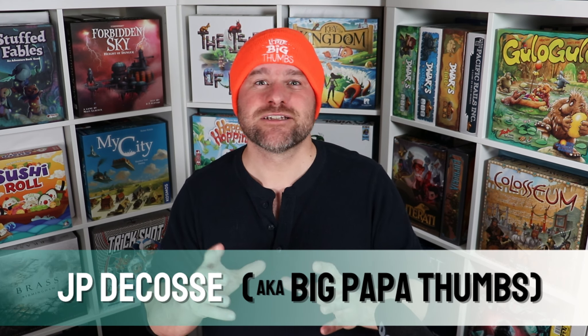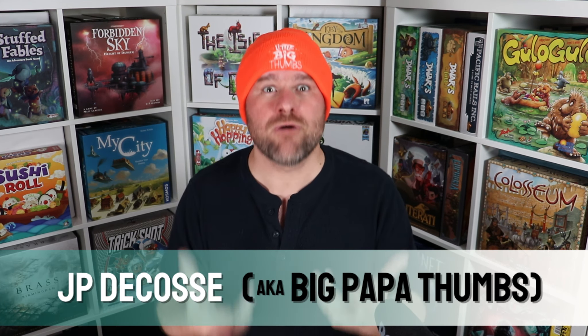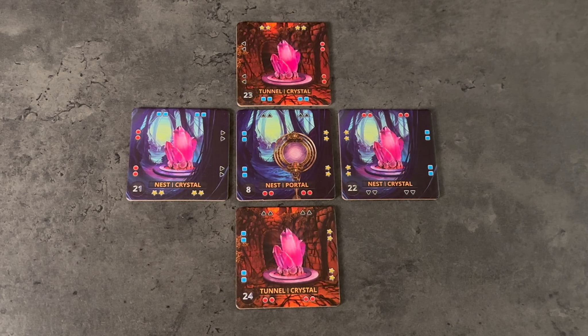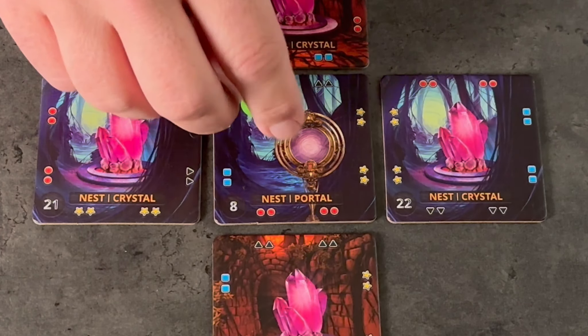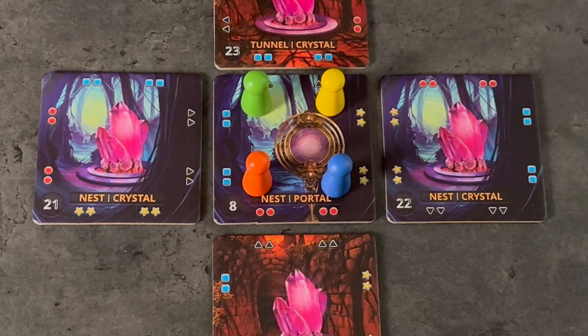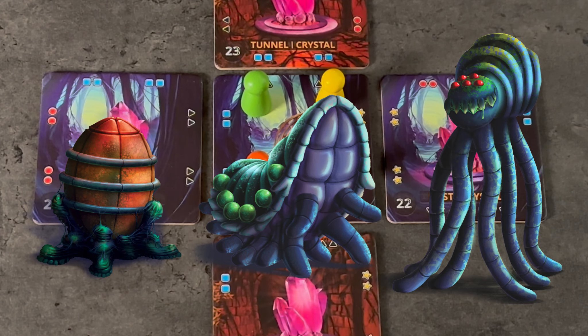The goal of Forbidden Jungle is to escape a remote moon by powering up a long-forgotten portal. We'll do this by positioning an illuminated crystal on each side of the portal. If we can prepare the portal, gather all adventurers onto it, and clear it of any alien eggs, hatchlings, or adults, our squad of adventure seekers will win the game.